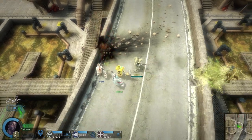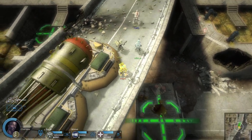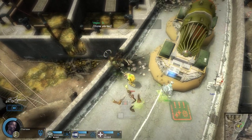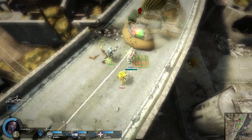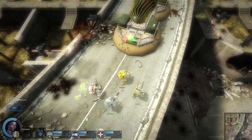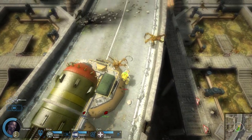Where's the objective marker? Do we need a better way of representing that UI?